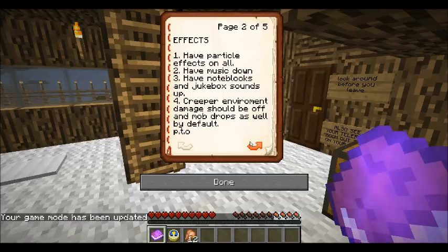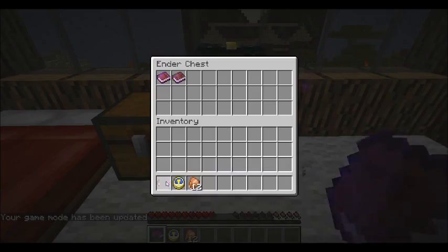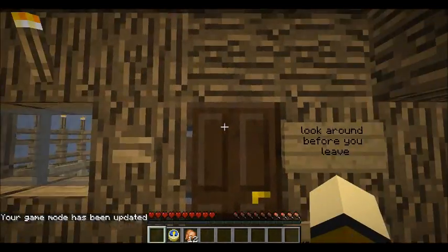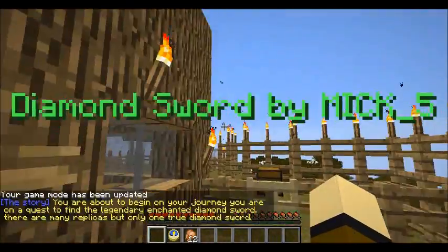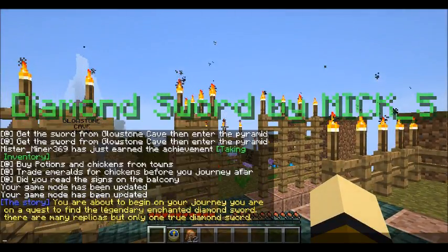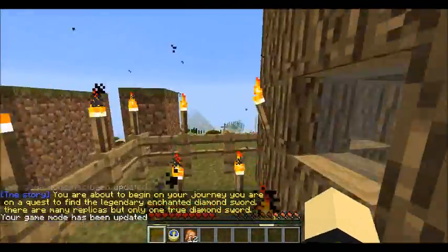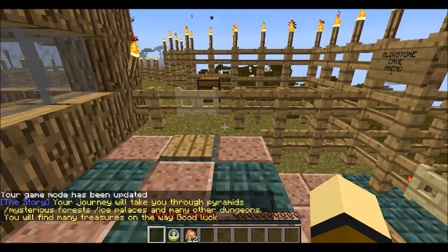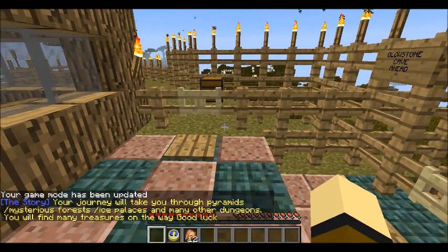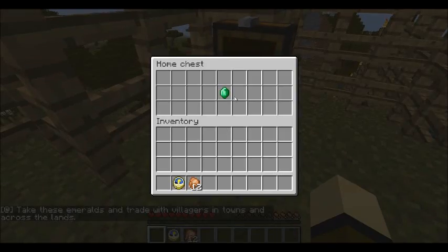This is kind of boring, I'll just skip ahead. Map created by mc5. Diamond Sword by mc5 — you're about to begin on your journey. You are on a quest to find a legendary enchanted diamond sword. There are many replicas but only one true diamond sword. Your journey will take place through pyramids, mysterious forests, ice palaces, and many other dungeons. You'll find many treasures on the way. Good luck. Okay, an emerald — that's nice.